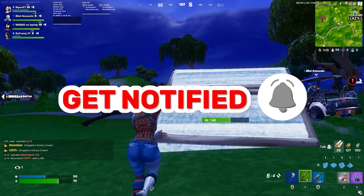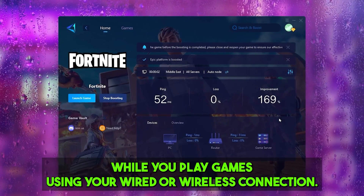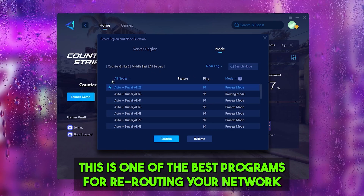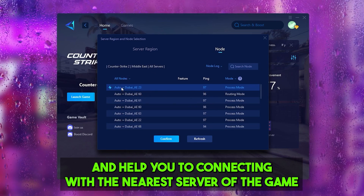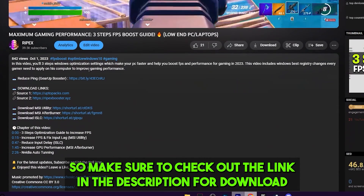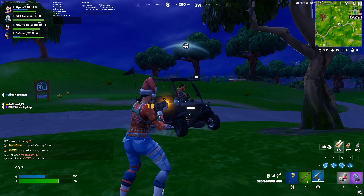Gear Booster is one of the best programs for the optimization of your ping while you're playing games using your wired or wireless connection. It is one of the best programs for rerouting your network and helping you connect with the nearest server for achieving better ping with lower input delay. Make sure to check out the link in the description for downloading this tool and enjoy the free trial.